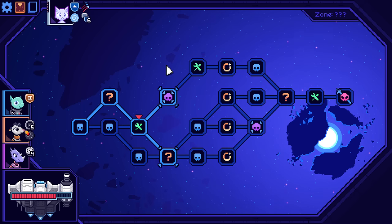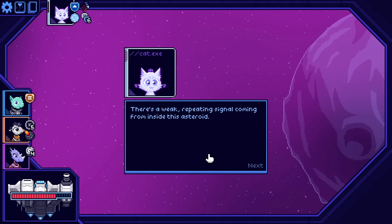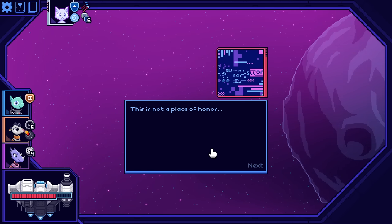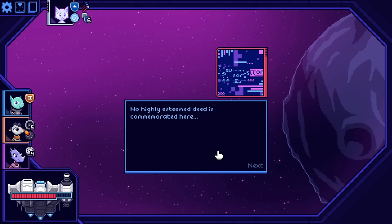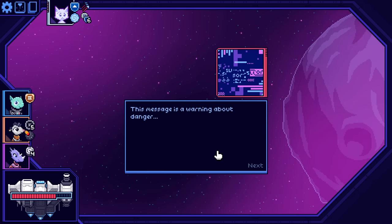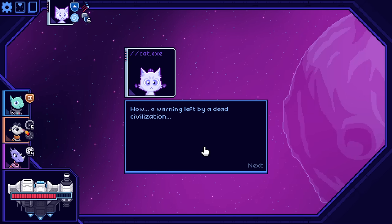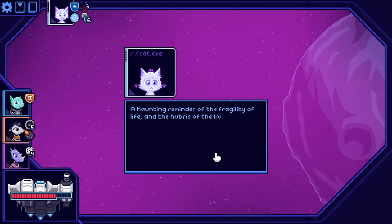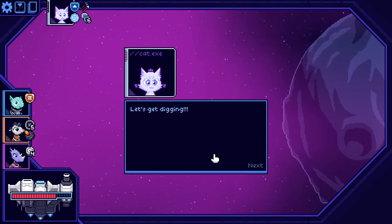I would prefer to get an upgrade after this boss. There's a weak repeating signal coming from inside this asteroid. This is not a place of honor. No highly esteemed deed is commemorated here — this message is a warning about danger. Wow — a warning left by a dead civilization. They feared their own creation enough to seal it away here for eons, a haunting reminder of the fragility of life and the hubris of the living. Let's get digging.